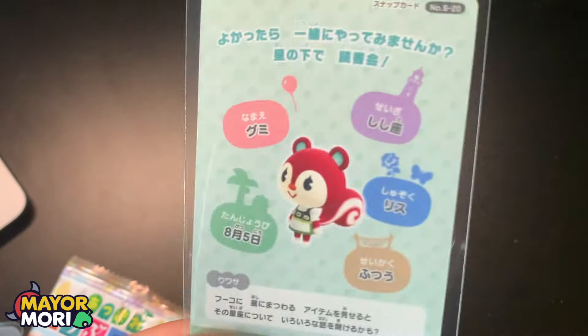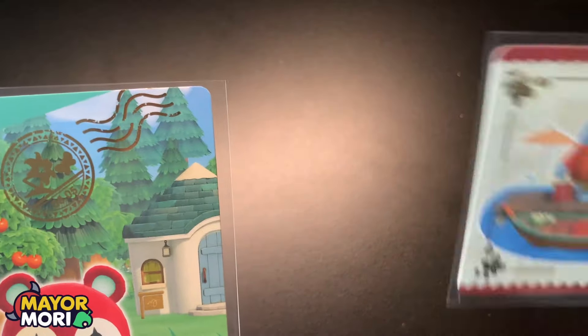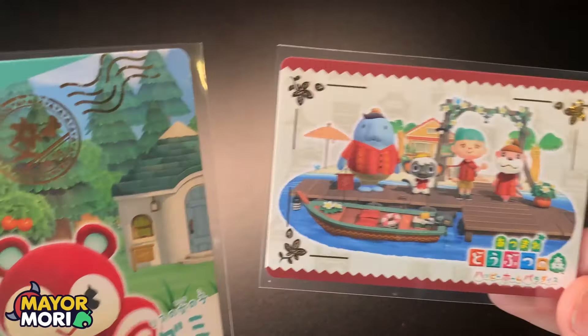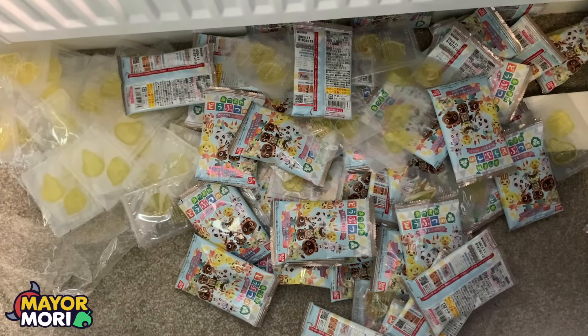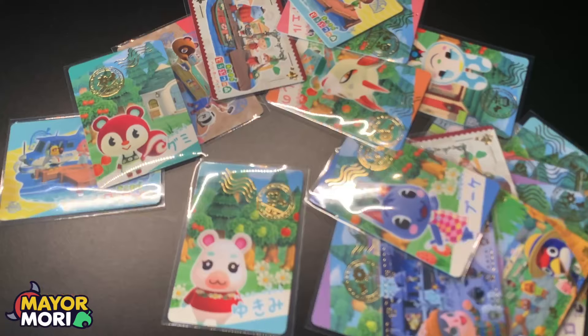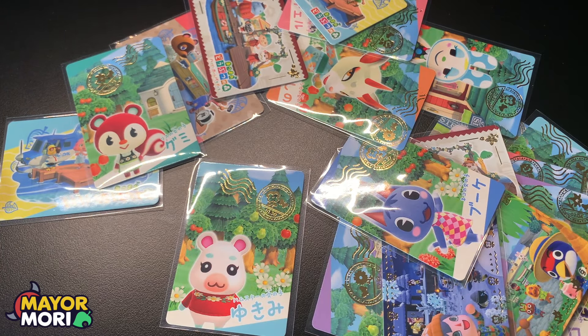The new Happy Home Paradise cards — like 31 and 32 — are probably the hardest to get. That is another lot of cards opened. Now it's time to get these in the binder and hopefully complete the set of Animal Crossing gummy collector's cards. They're all in the binder — and we did complete the set, just down to the last card, which is crazy. Something like 12 or 13 duplicates there.